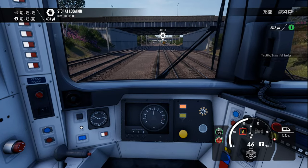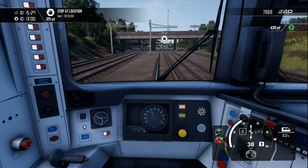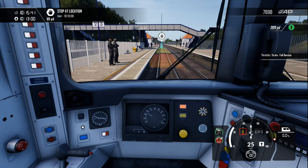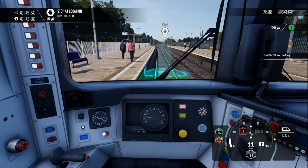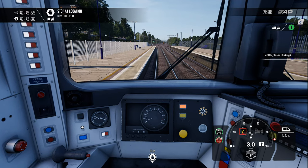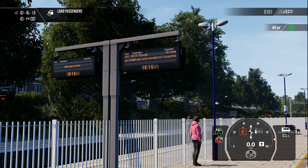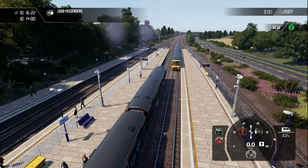300 yards to go. An achievement has been unlocked — achieving gold. I don't know what I did to get that but I've got it. Full service on with the brakes. We are two minutes late. It still says we're on time on the customer screens, so I suppose that's something. I do like the smoke effects — they're pretty good.